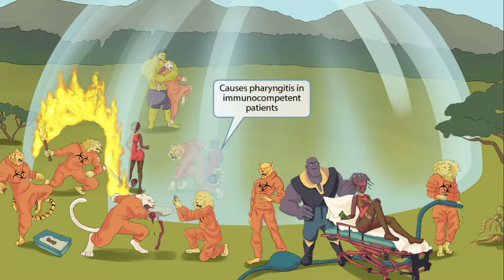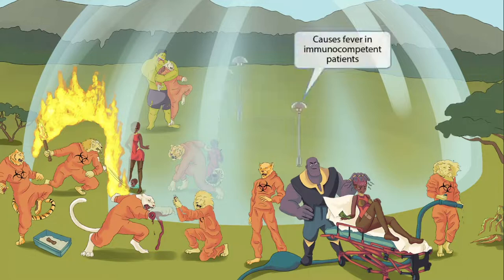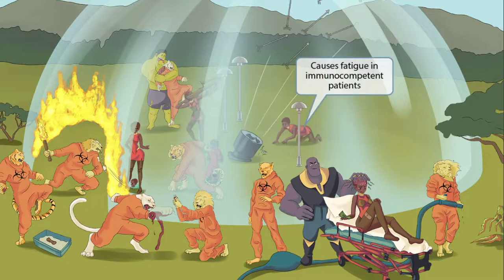Now that we've talked about how Toxoplasma gondii affects AIDS patients and fetuses, let's talk about how most people with toxoplasma infections will present. One of the monsters has captured a young boy and is yanking his collar, nearly choking the kid — this represents pharyngitis. Heat lamps scattered throughout the area represent fever, another common symptom. A warrior who ran miles to get there is exhausted and can barely stay awake — this represents fatigue, common to immunocompetent patients with toxoplasmosis.